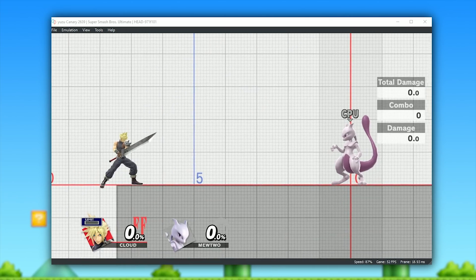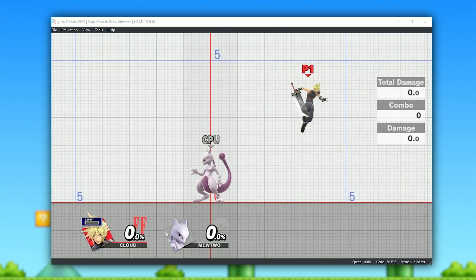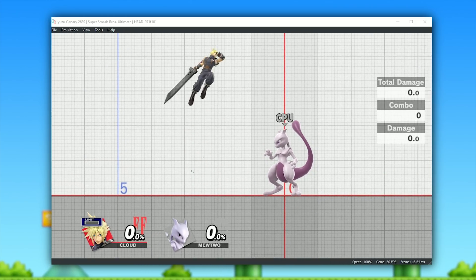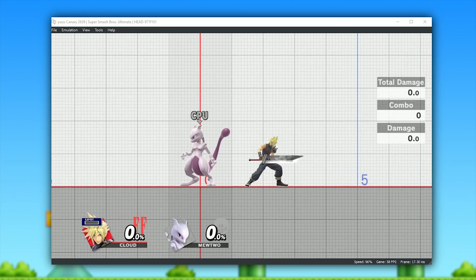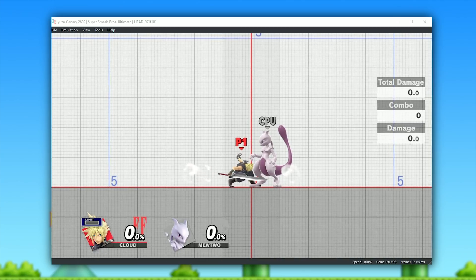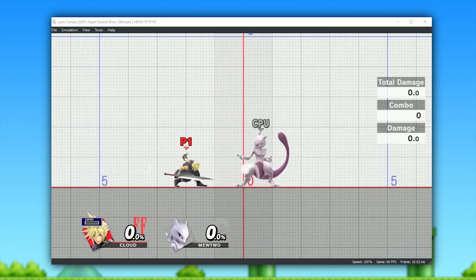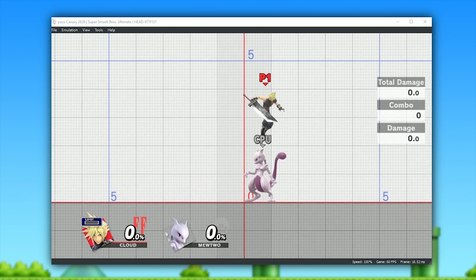Tons of games have seen massive performance improvements, just like Pokemon Let's Go and Super Mario Odyssey, and Super Smash Bros. Ultimate is one of those titles. Unfortunately, at time of making this video, Smash Ultimate is still not considered playable. As before, if you move around in gameplay in any way other than jumping, your game's just going to freeze, softlock, or completely crash outright. Regardless, it's still really cool to see performance getting improved, since when this game eventually does become playable, its performance should be very, very good.